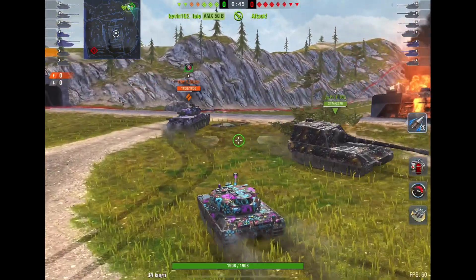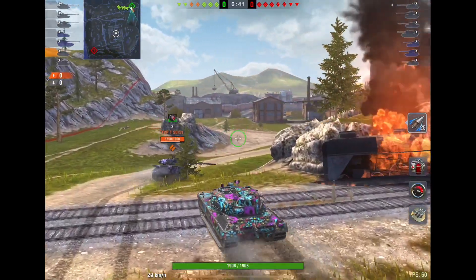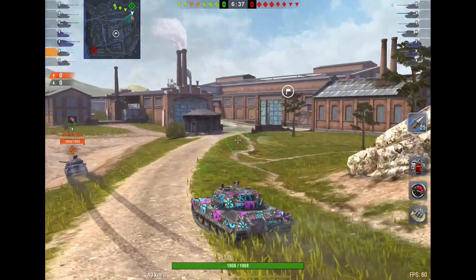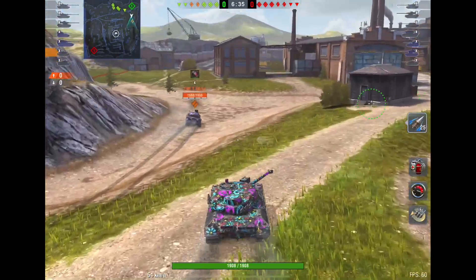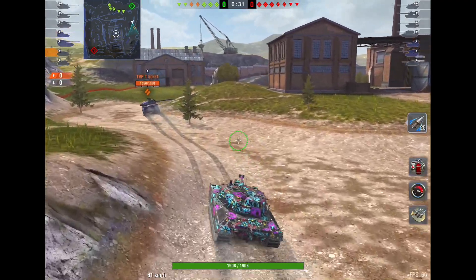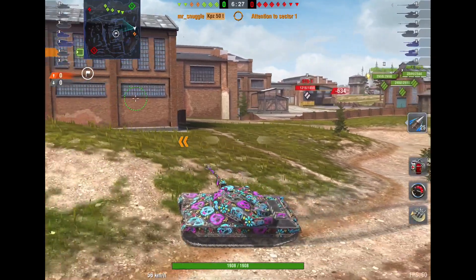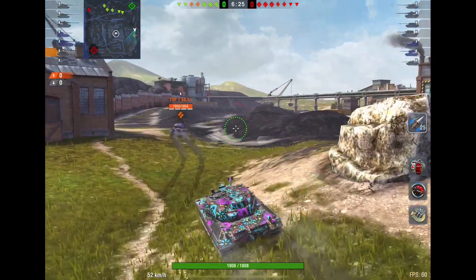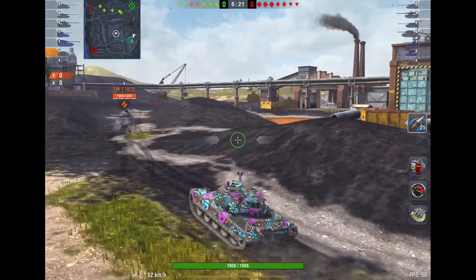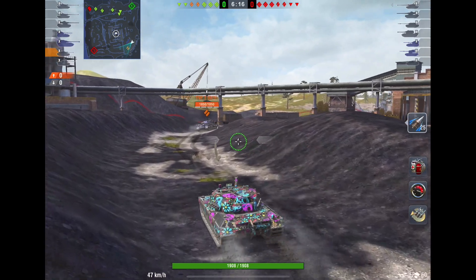There are a few things you need to consider. First of all, flanking in a slow tank is not a good idea because oftentimes by the time you get around, it's all over. So don't do it in a slow tank. Number two, I recommend don't go alone. With the two of us here, if we come across the entire enemy force, because we're fast we can get the heck out of there. If we come across one straggler who's decided to go on his own, we can rip him to shreds.